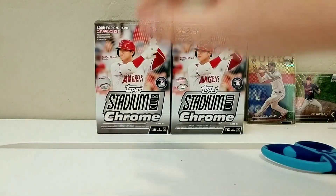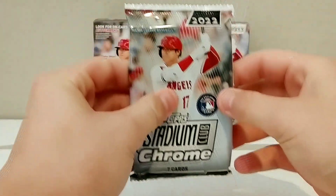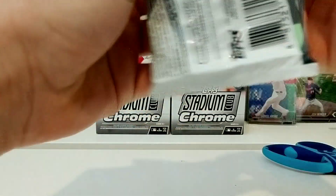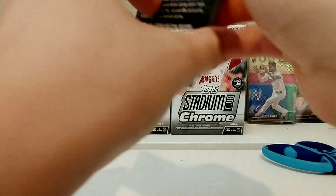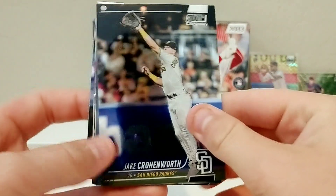Alright, setting up the second box now. Here's the first pack of the second box. Jesse Walker on the back — make sure to hit that subscribe button, thanks for watching. Jake Cronenworth — that's a good picture right there.